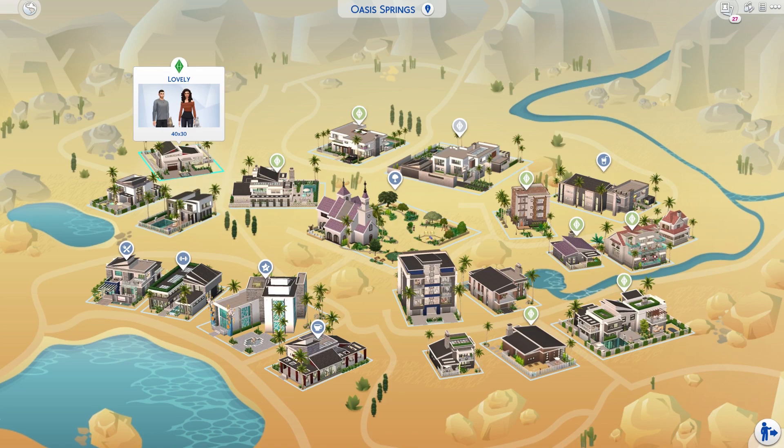If you download this entire save you'll get the sims with it. If you don't want them, just delete all of them and fill the houses with whatever you want. For me this is really convenient — I hate creating sims, so having some houses already filled with nice-looking people is a very large plus point.